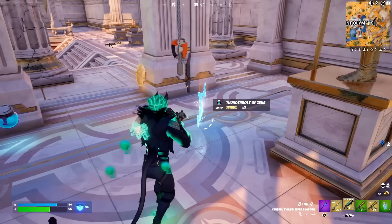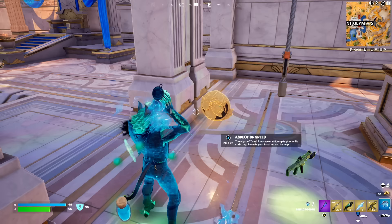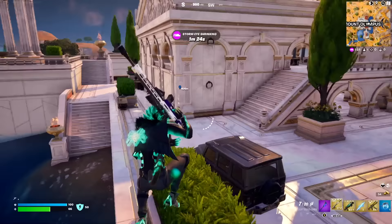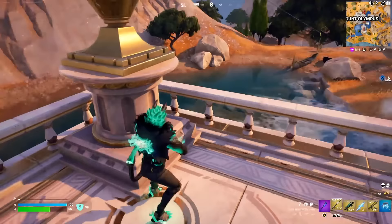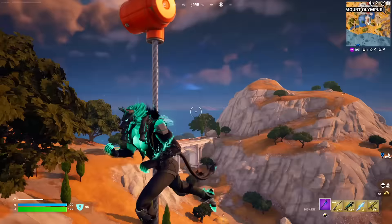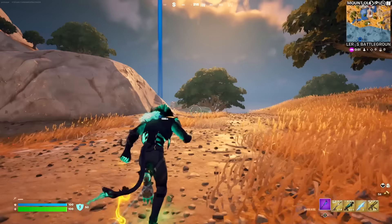The medallion lets you run faster and jump higher while sprinting — it will reveal your location on the map, so it's like Zeus's speed. We've now got three medallions. You can see I'm doing the dash from Hades and also Zeus's one which is like using a chili pepper — we're moving a lot faster. The siphon medallion from Hades isn't going to work in this game because there are no players. Let's head over to the location of our final boss, which is going to be Ares, located over at Brawler's Battleground.